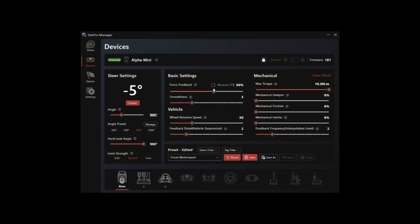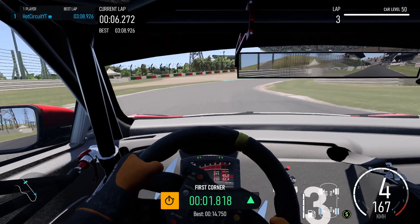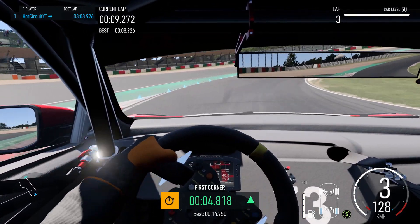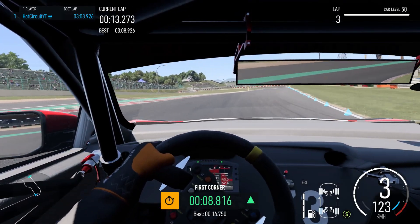So what did I do? I clicked that checkbox — Reverse FFB. It may also be called force feedback reversal or invert force feedback in your software. And there you have it. I have never had to do that in another simulator, but hey, it works.